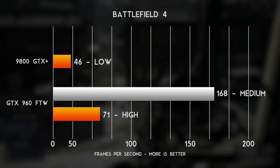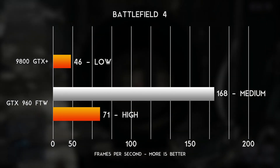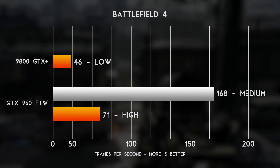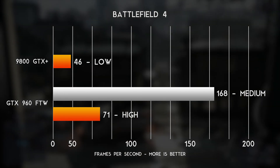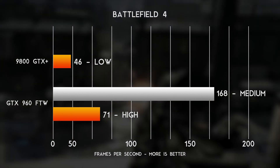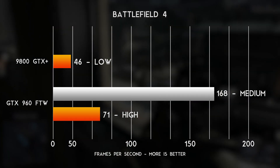Hopping over to a more modern game, Battlefield 4 — the 9800 could only play this game on low. I could not play medium, it could not play high, so it averaged 46 frames on low, so it is playable, just not very pretty. The 960 hit the 200 frames-per-second cap instantly on low, averaged 168 frames a second on medium, and on high the 960 averaged 71 frames a second.